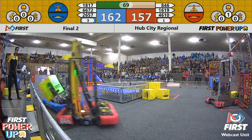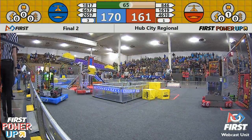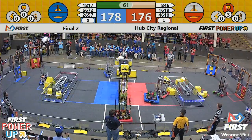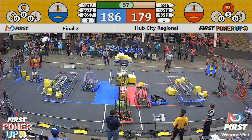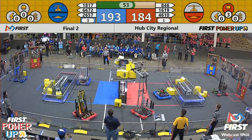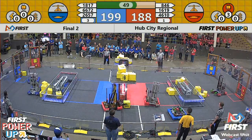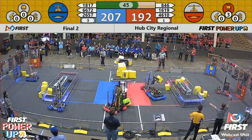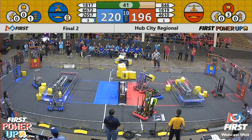16, 17 to 157. Blue in the lead. Red just played a boost power up. Another cube in the scale for the blue, and Funky Monkey just dropped the cube. Uppercreek scores the cube for the red. Looks like the scale is even. 18-70 play defense against Uppercreek.